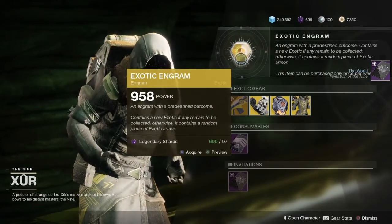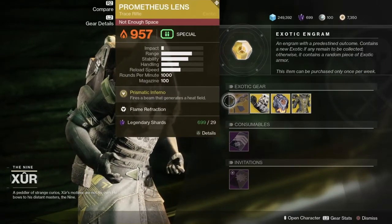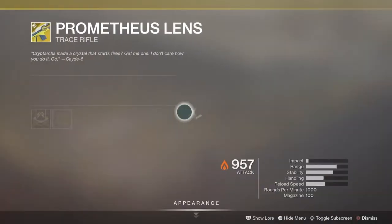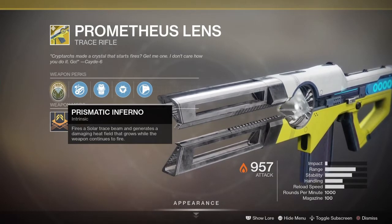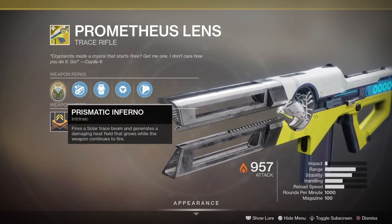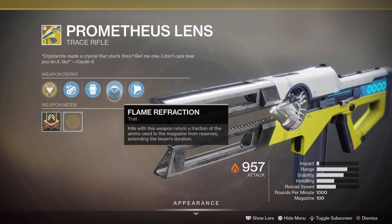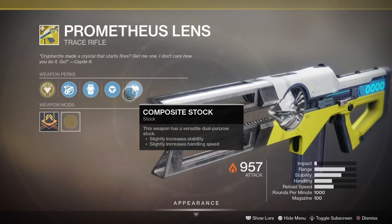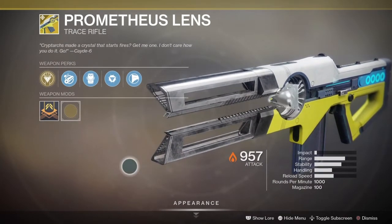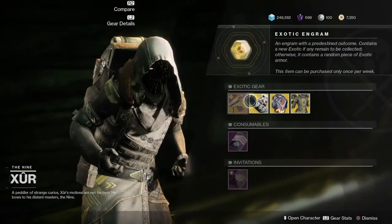We have some pretty cool exotics. The Weapon of the Week is none other than the Prometheus Lens Exotic Trace Rifle. The Prometheus Lens comes with an intrinsic perk called Prismatic Inferno — fires a solo trace beam that generates a damaging heat field that grows while the weapon continues to fire. Also comes with Chamber Compensator, Projection Fuse, and another trait, Flame Refraction: kills with it return a fraction of the ammo used to the magazine, extending the beam's duration. And last but not least, Composite Stock. Pretty cool trace rifle — if you don't have it, pick it up. It's pretty awesome in PvE and pretty good in PvP as well.